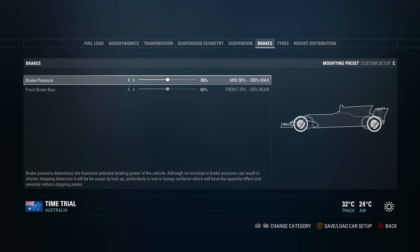For brake pressure, if you're using ABS you don't really need to worry — you can run it very high and brake very late into corners. Without assists, I like to run it around a max of about 62. You've got to balance it with how good you personally are at controlling the brakes, letting off and applying more pressure if the car starts to lock up. Around bumpier circuits you might want to run it a little lower so the front wheels don't lock up over bumps, but 62 is a good ballpark figure.